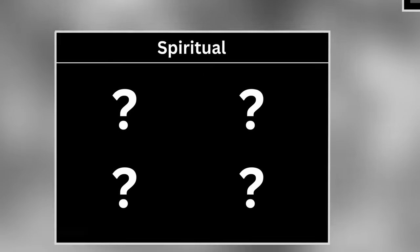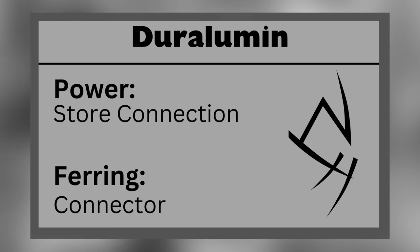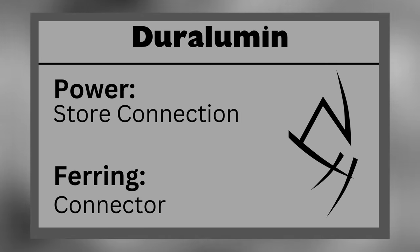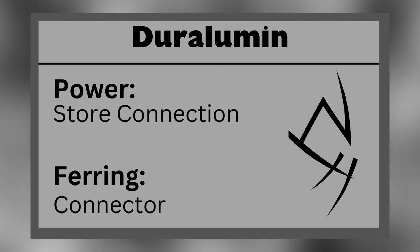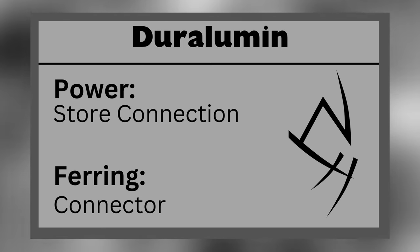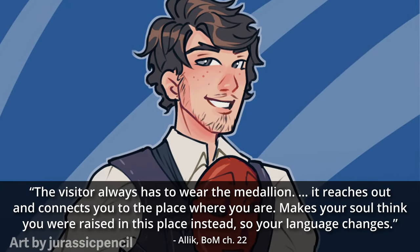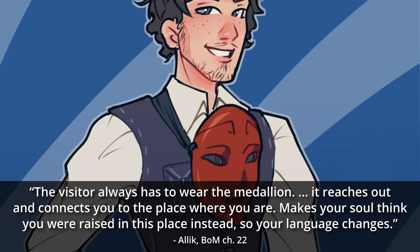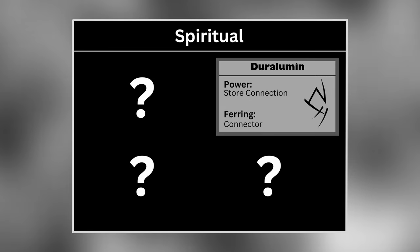The third group is the spiritual group of metals. Duralumin allows a Feruchemist to store spiritual connection, reducing other people's awareness and friendship with them during active storage. This could prove useful in espionage situations when a Feruchemist doesn't want to be recognized. They can tap their duralumin mind to speedily form trust relationships with others. We've also seen Southern Scadrians tap unsealed duralumin minds to enable them to speak the local language in foreign lands, though they still retain their accent. A duralumin Ferring is known as a Connector.